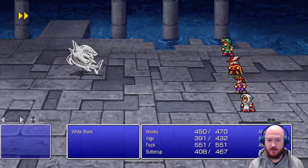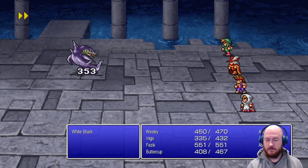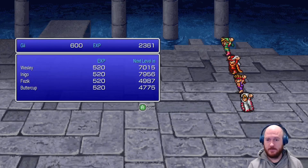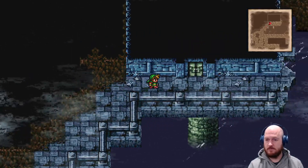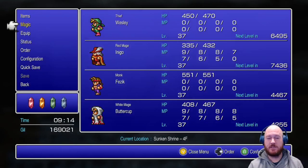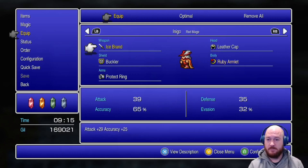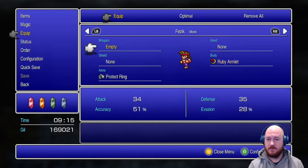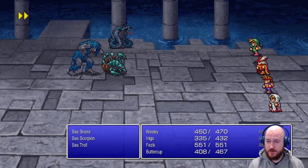I thought we'd have more barrel submarining to do than just popping in and appearing here in the shrine. I was quite excited to have an underwater boat to control. But I can see how that would be just another... oh, diamond armor that I can't use probably. I have no heavy armor users or armor users in general.